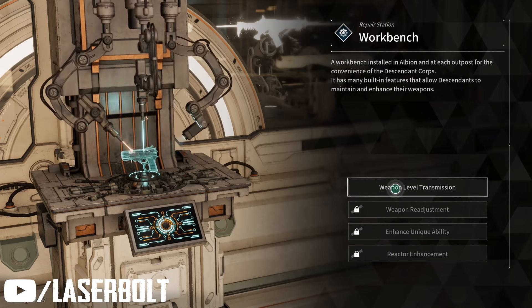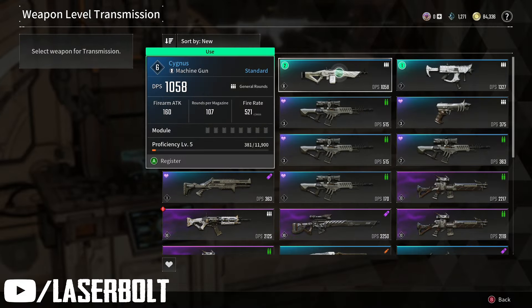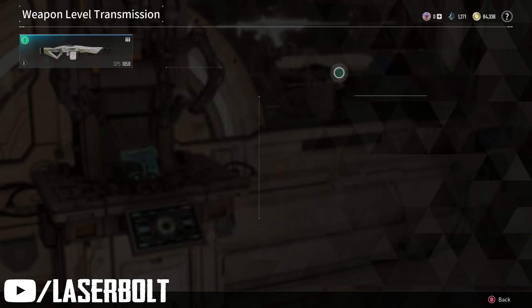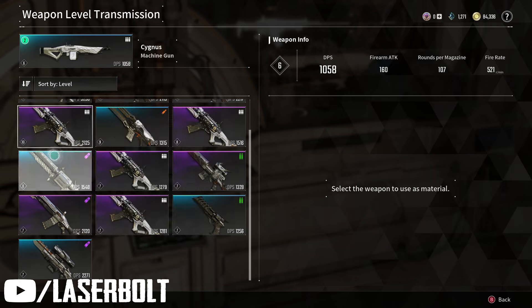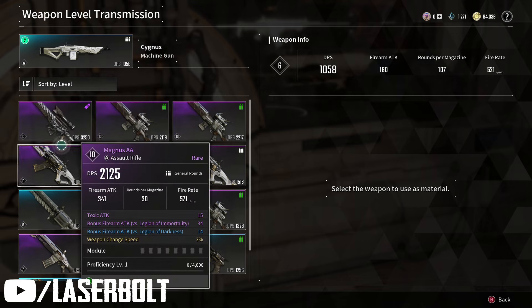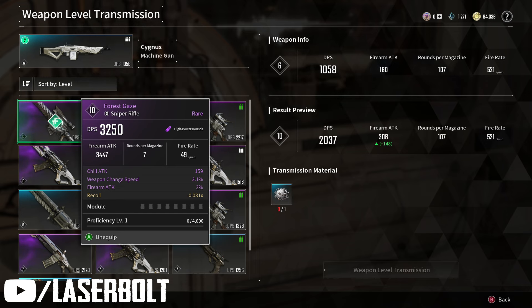As you reach Rank 3 on your mastery, you're going to be able to unlock Weapon Level Transmission. When you click in here, you'll see the different weapons available. In this case, I love this machine gun — the Cygnus — it hits very powerful. I don't have the best modules yet, but this thing cooks. After you select it, you can see it has a DPS of 1058, ATK rounds per magazine, and firing rate. I can transmit all that power, so I'm going to choose the biggest rare weapon, which has a very high ATK and rounds per magazine.